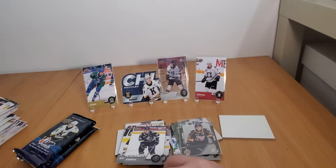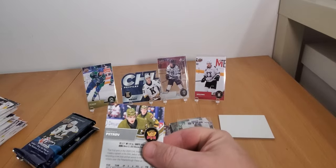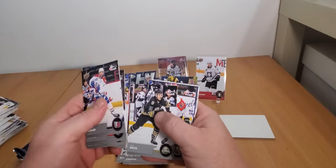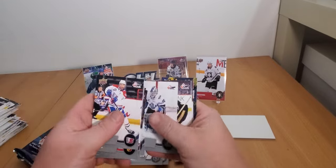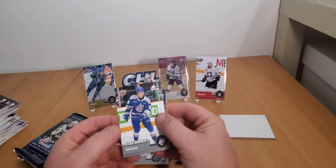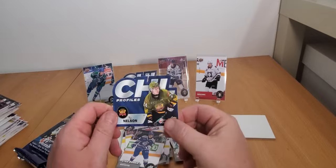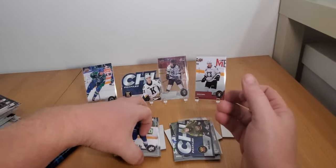Three packs to go - it's been fun. These three packs might have a Bedard but I'm not holding my breath - he seems like a hard pull, which makes it fun. Ben Boyd - got him as the high gloss last time. William Trudeau. If you guys like my videos hit the like and subscribe button. Most of this stuff will end up in my eBay store except the rookies I'm going to hold on to. Ty Nelson CHL Profiles - Ty Nelson, not really familiar with that name.